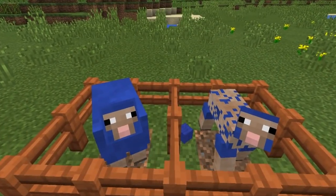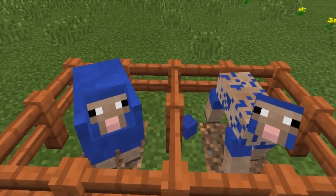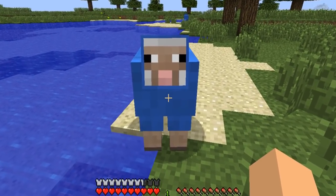On the Pocket Edition version of Minecraft, there is an exclusive feature for the sheep, where if you dye the sheep a certain colour, then the sheep's face will also have that wool colour, whereas on other versions of Minecraft, this feature does not actually apply.